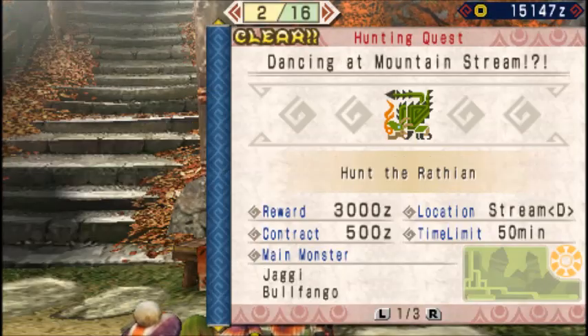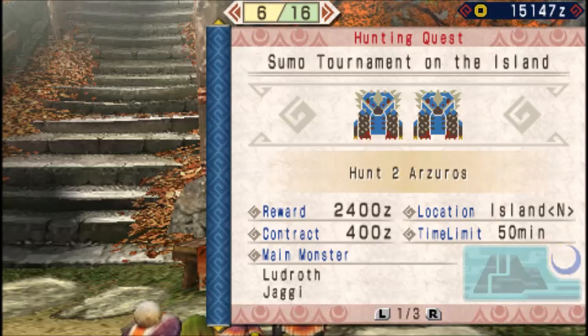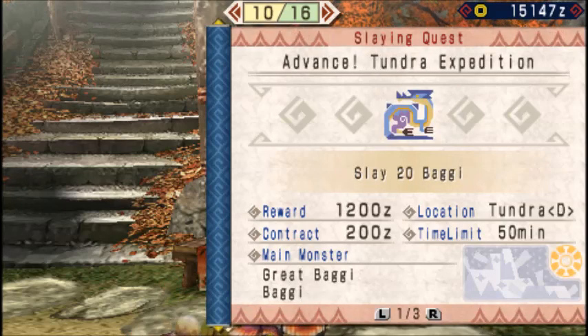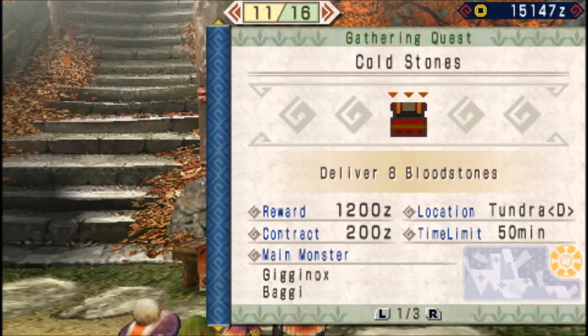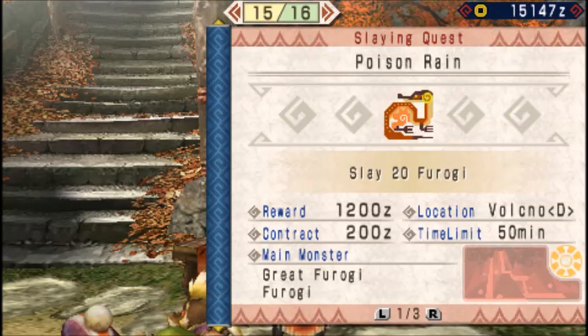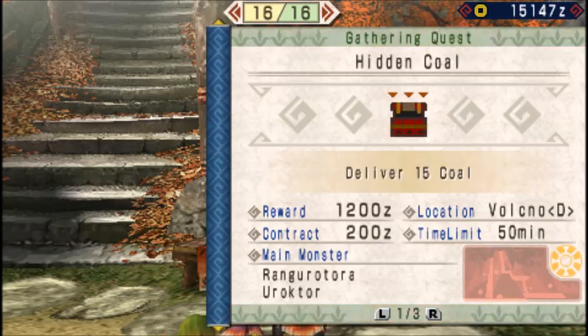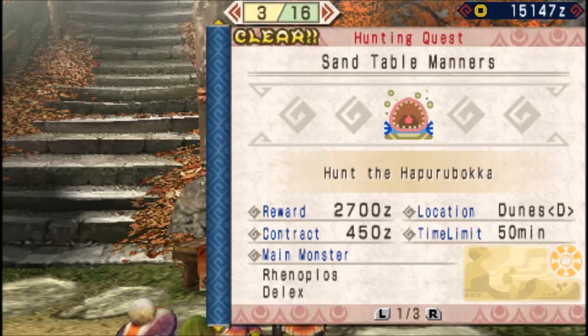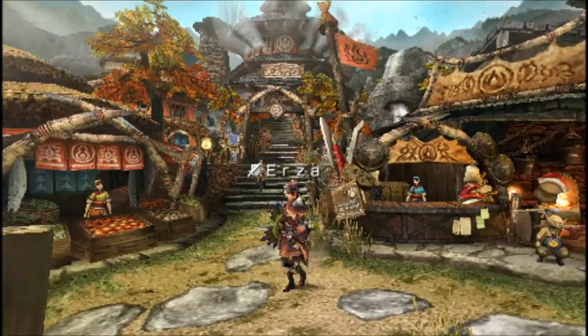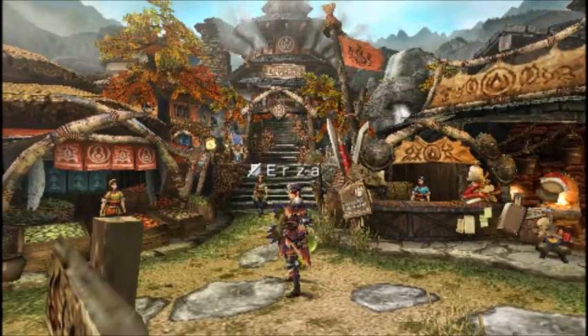What should we do next? Not the Kuropeko. Two Sauros bears? I could do that. We do have the Great Baggi, the Gigginox, Lagombi. I do not know what we will do next time, but we will decide that then. Thank you for watching — if you like my videos please comment, rate, and subscribe.